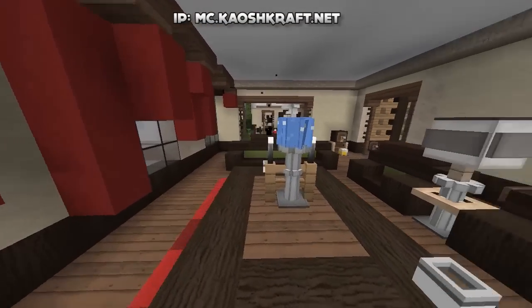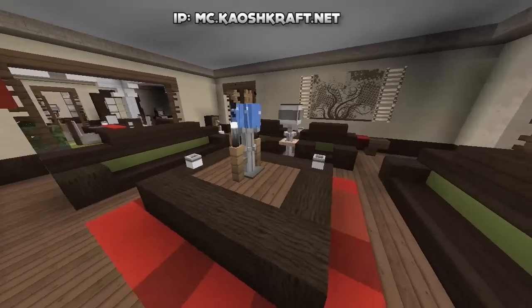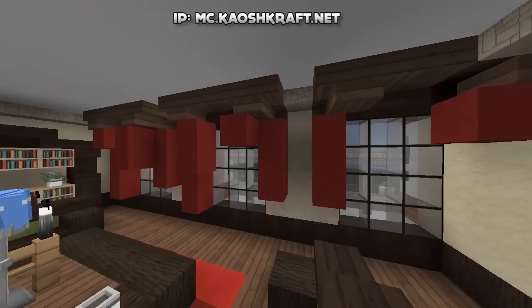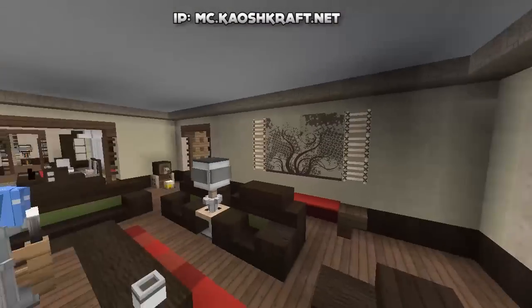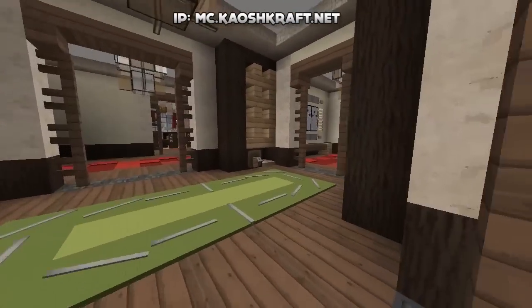Going through here we have a second lounge area. Nice centerpiece there for the table — I do like that. It's a bigger lounge area with some bigger couches and nice curtains. Very unique design for the curtains, just putting nether rack like that — I've never seen that before. Over here we just have some cabinets with custom details and a keg.